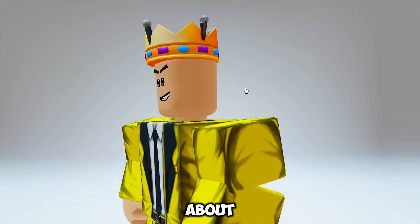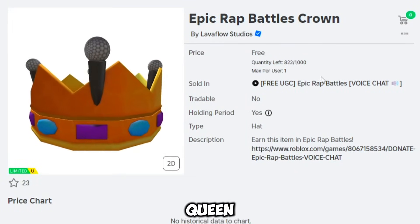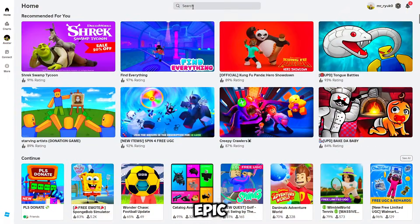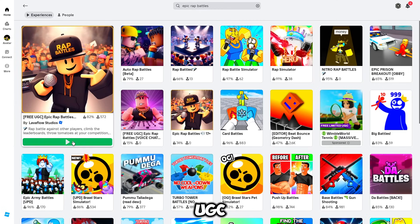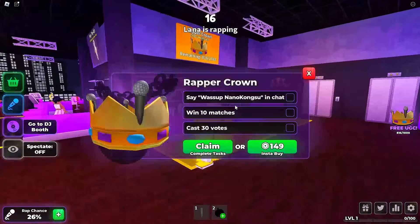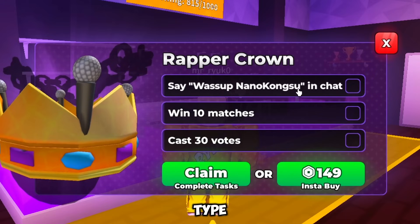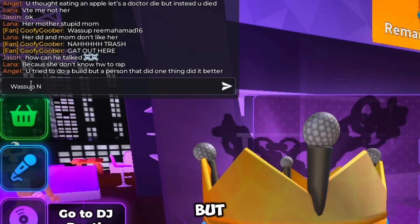Next up, you're about to score this epic rap battle crown head item for free — yep, you'll be the king or queen of rap in no time. First, search for the Epic Rap Battles game and choose the one that mentions free UGC. Once you're in, stand on the yellow areas and you'll see the UGC item. To get it, complete three quests. Quest 1: type the words in the chat — it's like Simon Says, but with more swag.